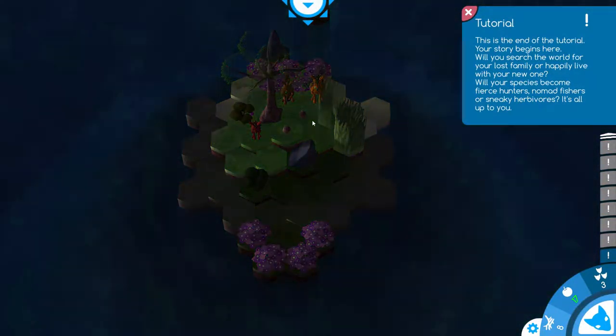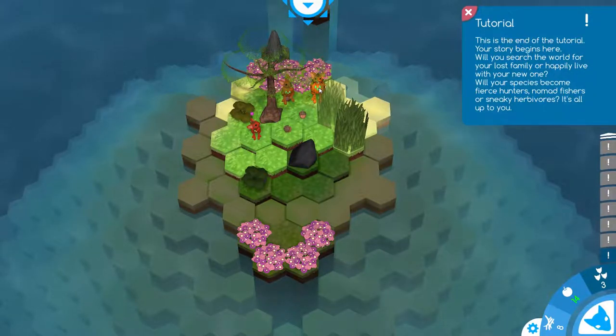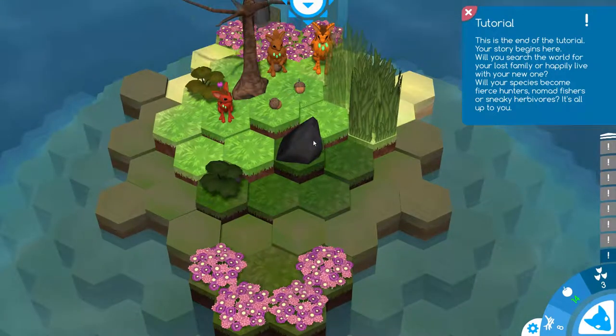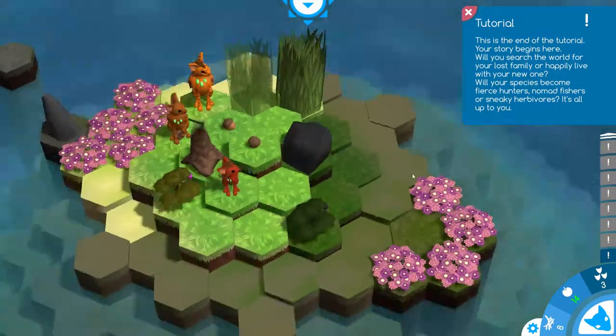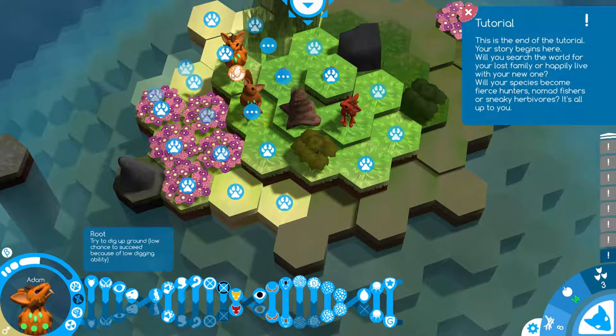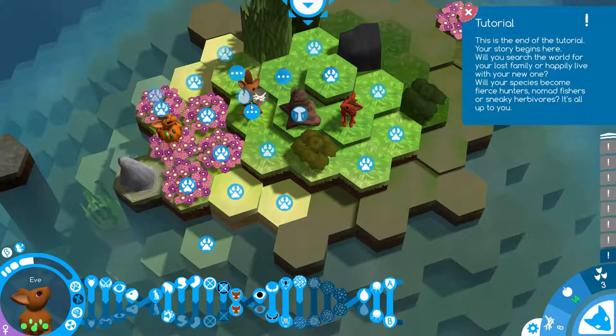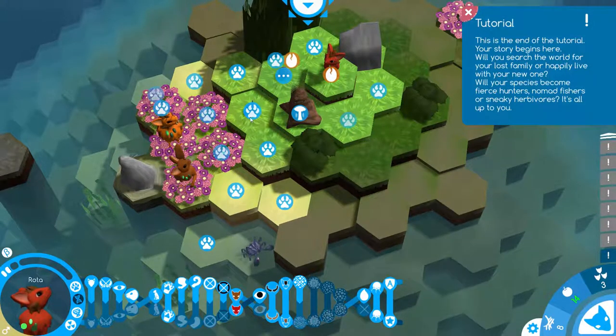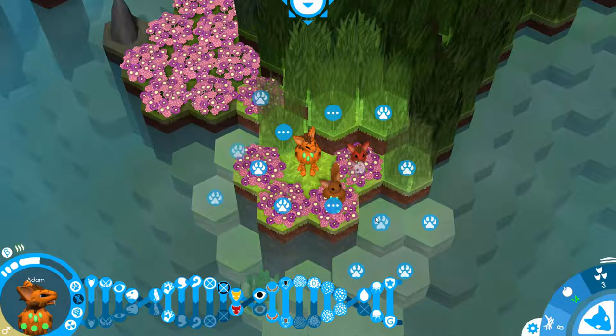Next day. This is the end of the tutorial. Your story begins here. Will you search the world for your lost family or happily live with your new one? Will your species become fierce hunters, nomad fishers, or sneaky herbivores? It's all up to you. Well, I think that since this is such a tiny island anyway - oh, that's a low chance of succeeding because he doesn't have good digging. That's fine. I think it's gonna take me an extra turn to get over there. I think we're gonna travel and see what we find - hopefully some permanent nests and more twigs and more food.